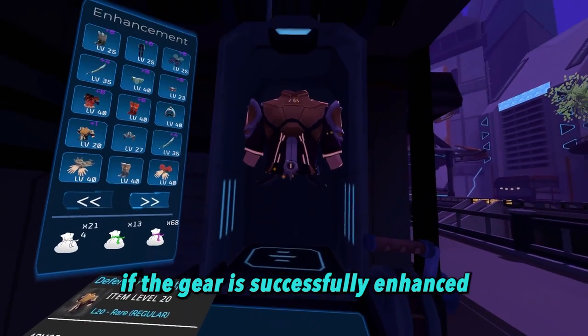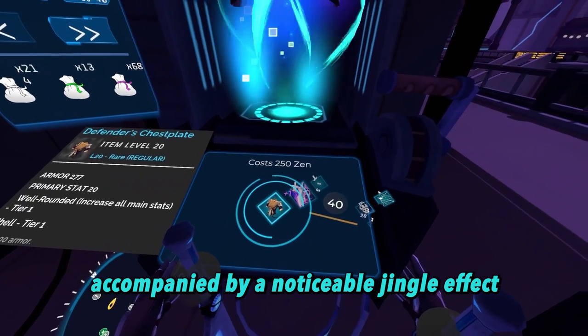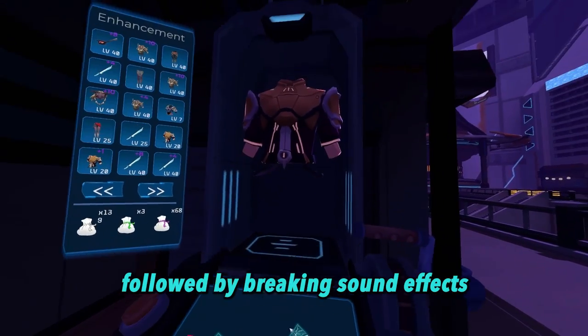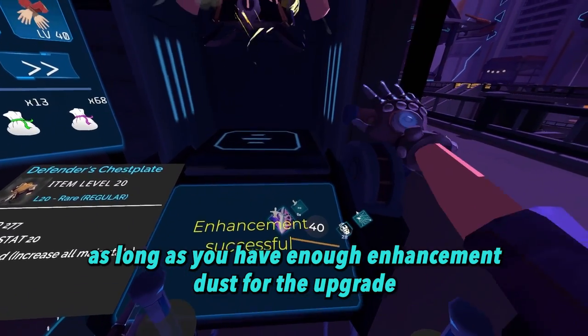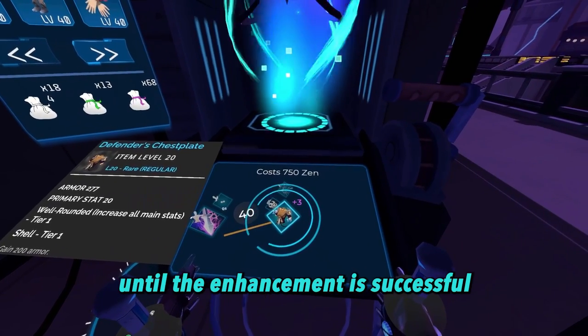If the gear is successfully enhanced, it will glow brightly for a short moment, accompanied by a noticeable jingle effect. If it fails, it will be covered in a dark cloud for a short moment, followed by a breaking sound effect. If the process does fail, don't worry — as long as you have enough enhancement dust for the upgrade, you can keep pulling the lever until the enhancement is successful.